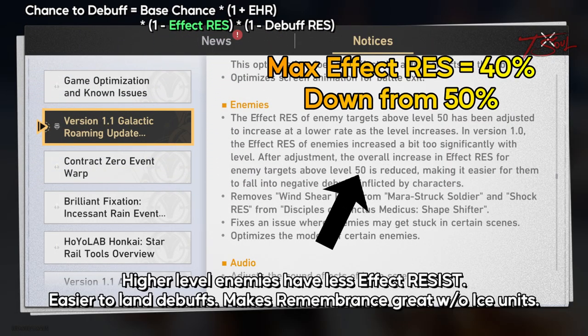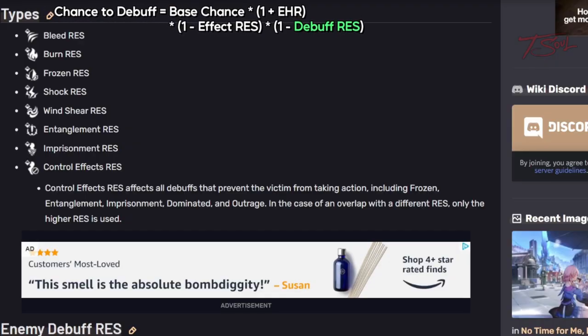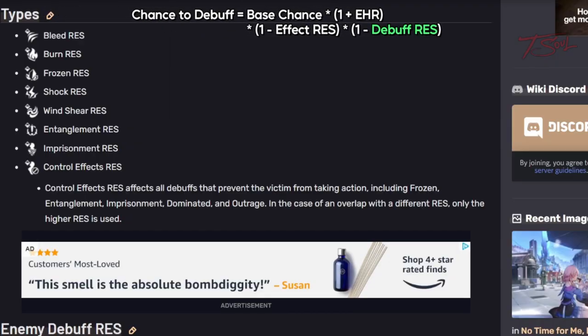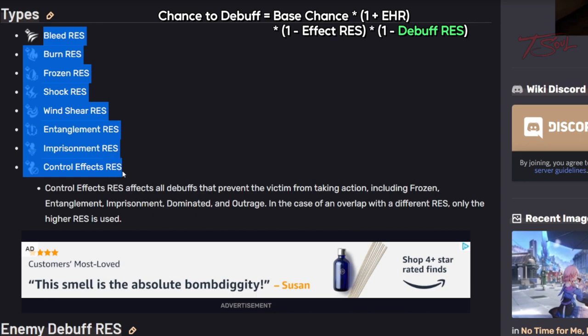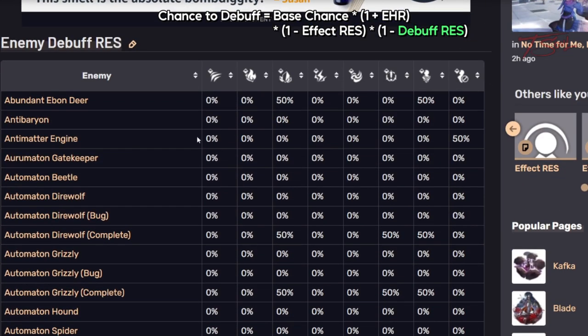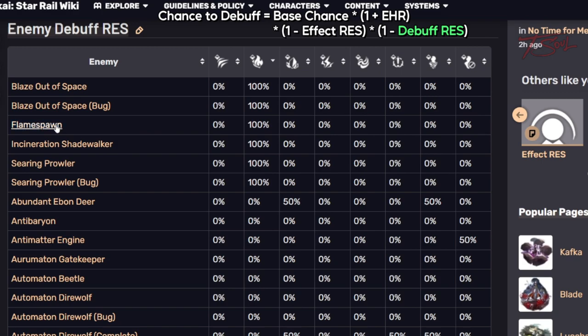Effect resistance recently got nerfed and now caps at 40%, down from 50%, which is really helpful for high level boss fights. Debuff resistance is also set on each enemy. Each debuff and dot has its separate resistance value, and here are the ones currently in the game. Some enemies have 100% chance to resist some of these debuffs, which makes them immune.